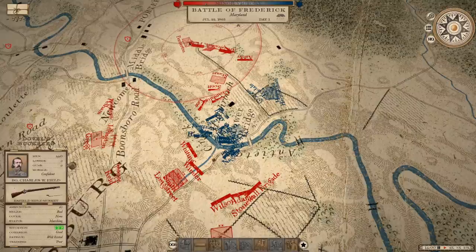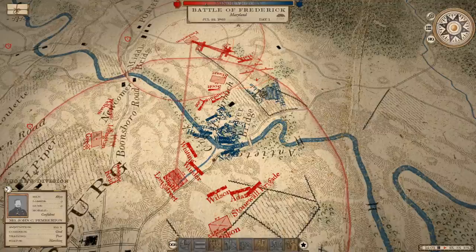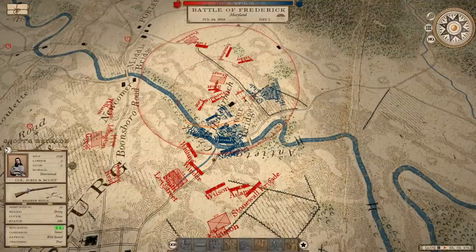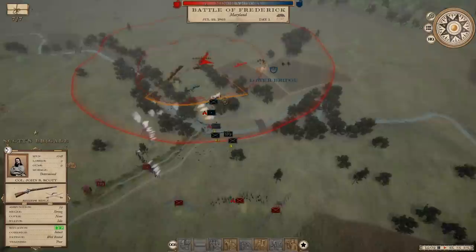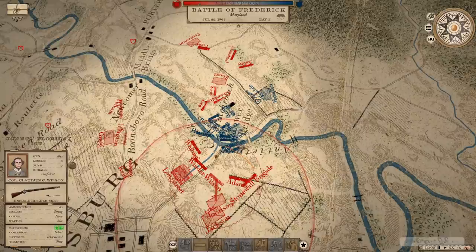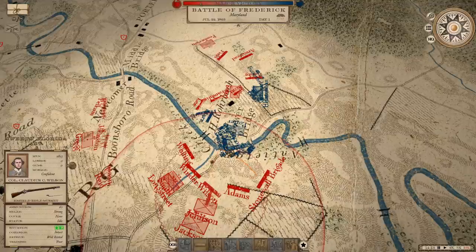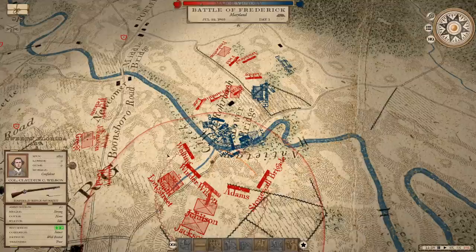We're just now getting Pemberton's division into position. Let's give him fresh orders on where to line up. I'm going to bring Scott over here. Looks like Barry's Brigade just shattered. And now we've finally got this division just about into position. It's 2 o'clock in the afternoon — I think we'll probably go ahead and finish this battle off here on the first day. We caught him in a crazy hard position; he was in the middle of crossing Burnside Bridge when I came up to him.